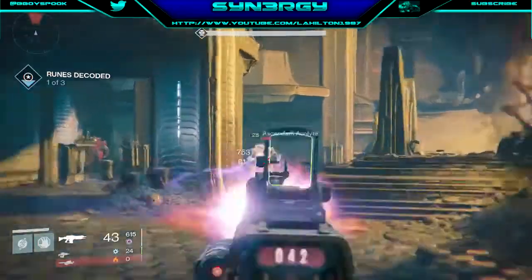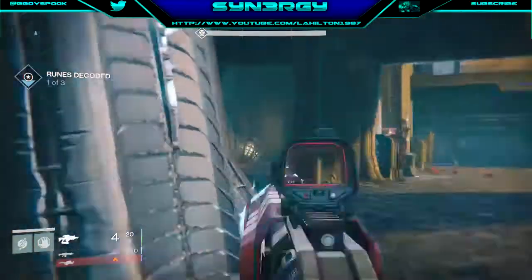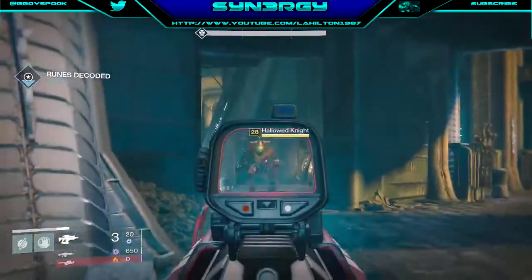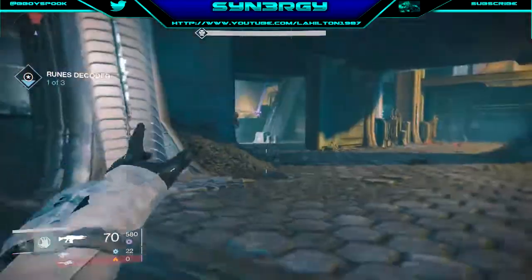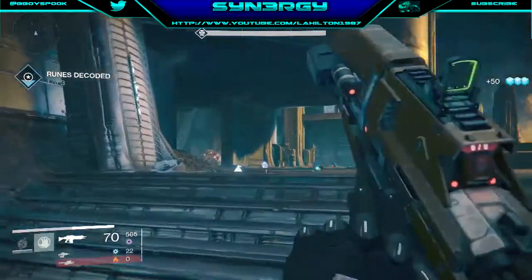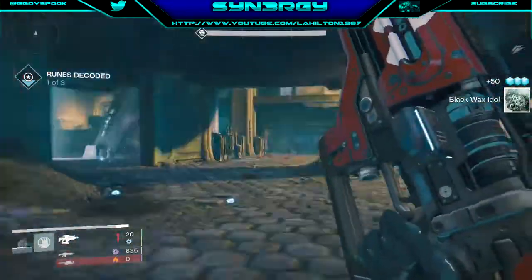Moving on, we're going to take out this acolyte which keeps going behind the post. I've got two knights here, but the melee-type knights aren't really a problem. All you need to do is slap them down. There's another knight but he hasn't got a gun so he's not a problem.